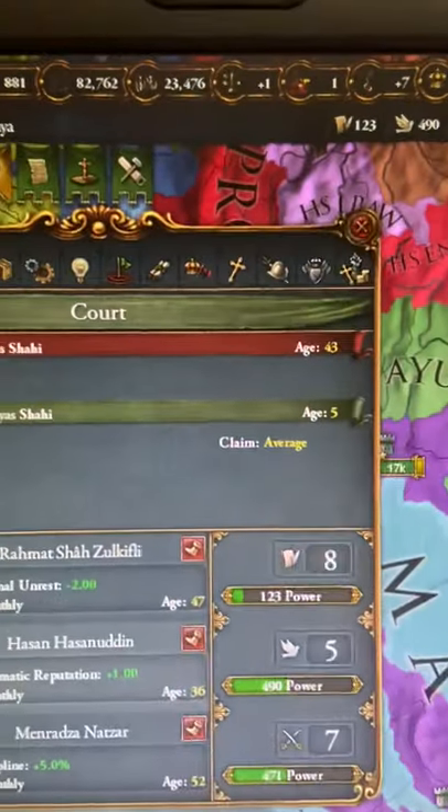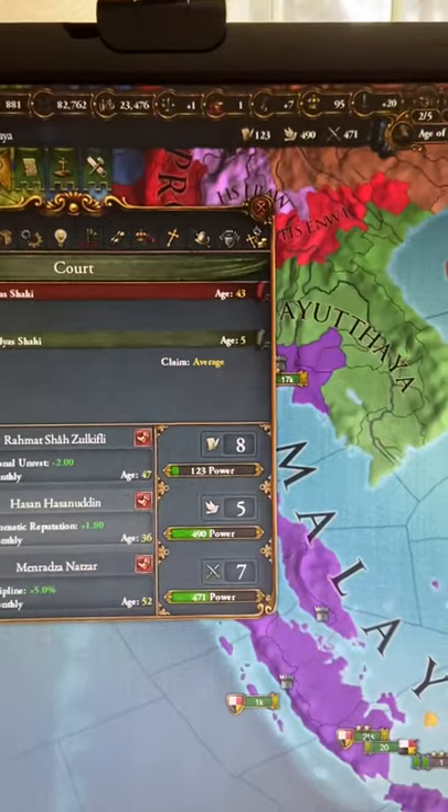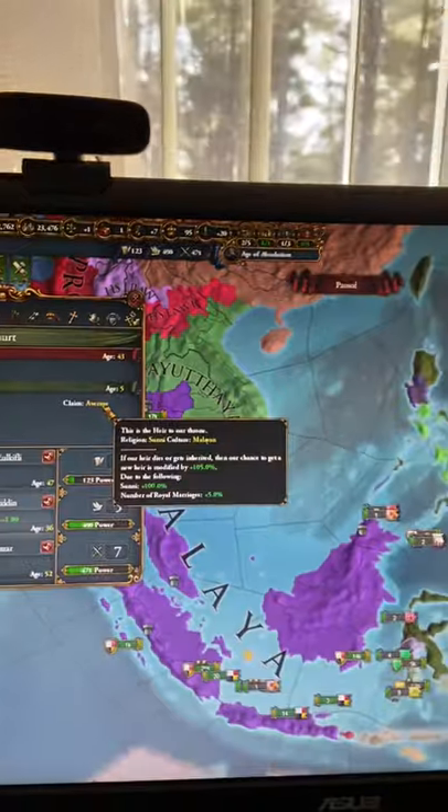As you can see right here, I just got a new heir, and he sucks kind of, but because I don't have the DLC, there is no button right here that I can simply use to have them go away. It's stupid.